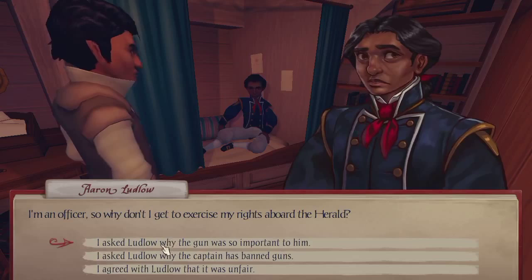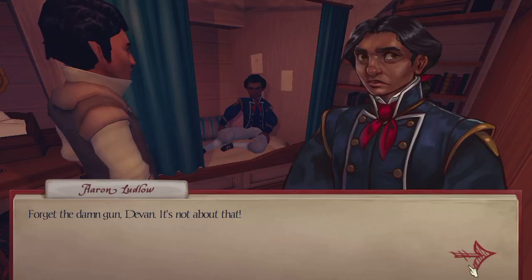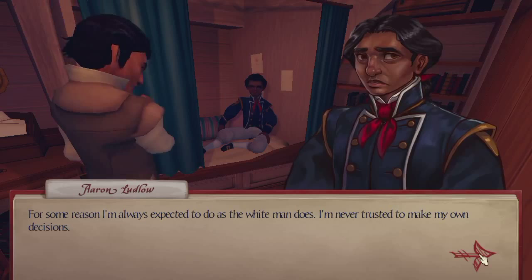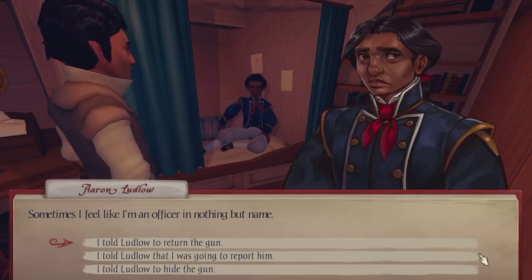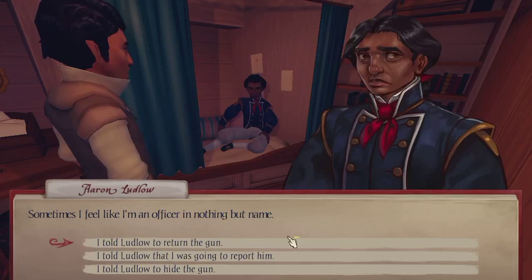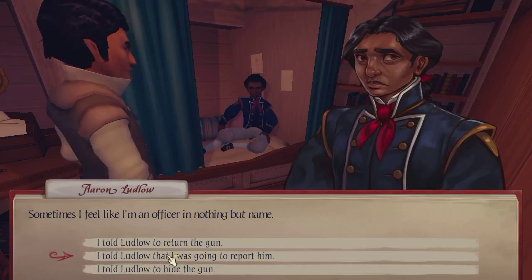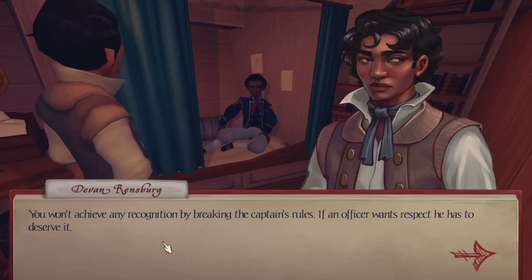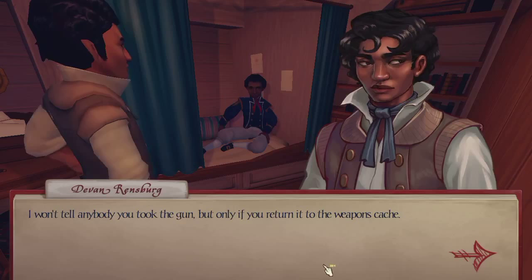I know the merchant navy handbook from cover to cover. It says clearly that every officer is allowed to bear arms — every officer, Devin. I'm an officer, so why don't I get to exercise my rights aboard the Herald? Forget the gun, Devin — it's not about that. I just want the captain to know that if Brunswick gives up his rights, it doesn't automatically mean I'll give up mine. For some reason I'm always expected to do as the white man does; I'm never trusted to make my own decisions. Sometimes I feel like I'm an officer in nothing but name. I don't want to be a tattletale, but how about you return the gun? You won't achieve recognition by breaking the captain's rules. I won't tell anybody you took the gun, but only if you return it to the weapons cache before the shift changes.